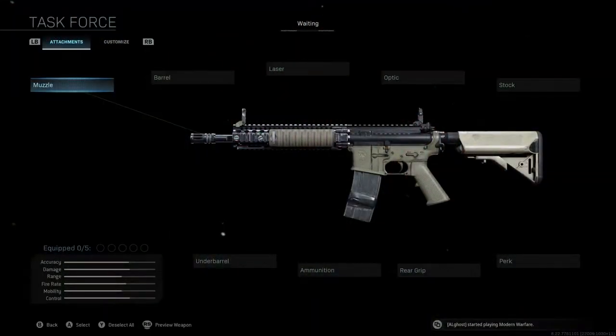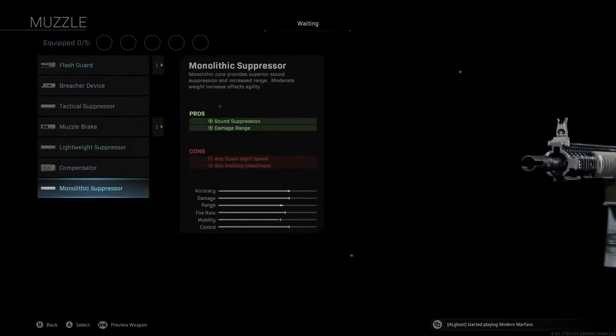If you take a look at the attachments for this specific M4A1 class setup, the muzzle we're going to be using is the Monolithic Suppressor. This is almost a given with every weapon used in Warzone, especially with ARs, giving us sound suppression as well as damage range and a really nice boost to accuracy and range. You will see we lose a little bit of ADS speed — keep in mind, in Warzone we're not going to have a lot of close-quarter gunfight situations with our ARs. We want distance and recoil control, so losing ADS speed will not be a huge deal with this class setup.